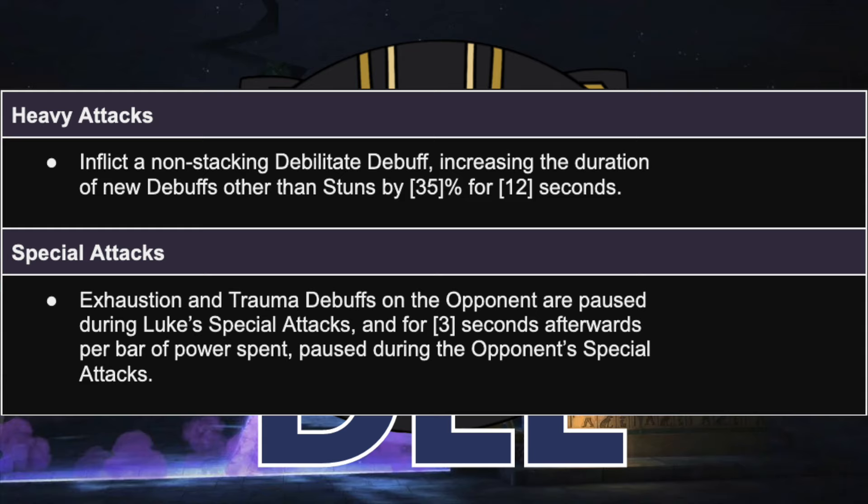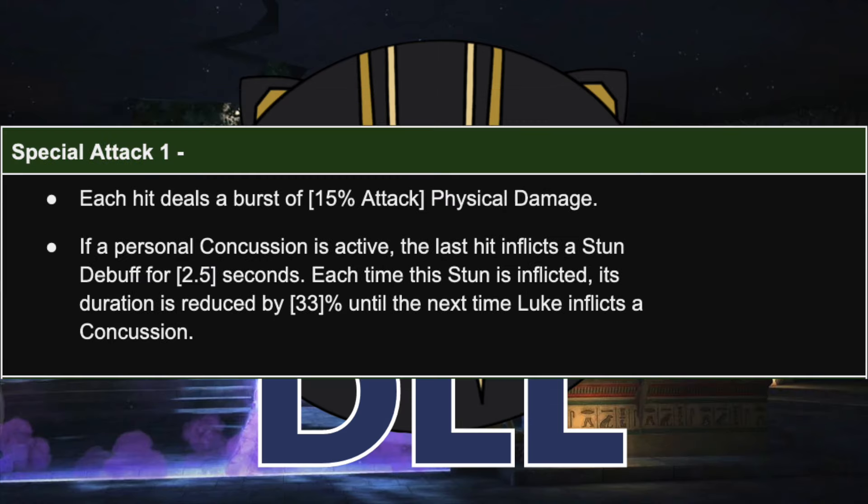You don't have to be super aggressive with Luke. He has nice tools for playing through different rotations, but that has always been one thing he does quite well with the indestructible, which we'll get to later. Special one: each hit now deals a burst of 15% of his total attack in physical damage. These get to pretty decent red numbers when you have a lot of debuffs on the opponent, makes him work very well with the Hulk relic, and it's also a very nice hit of dopamine on the special 1 — it feels like your damage cash out now.